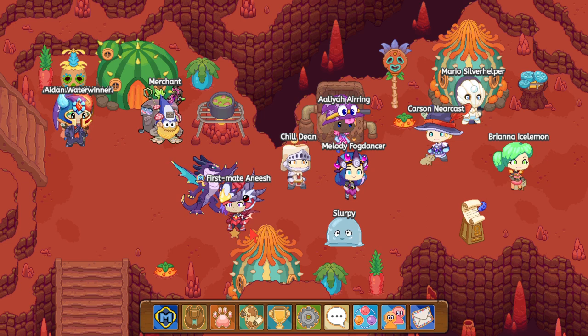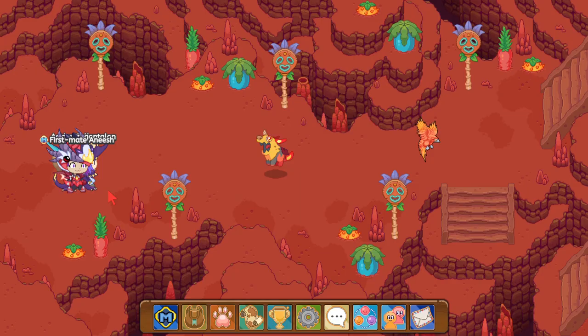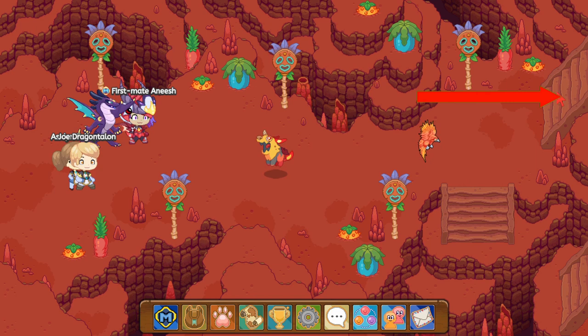If you have the Boots of Hot Lock, go to the right over here. Now what you guys want to do is battle these two pets over here. And once you battle those two pets, you see this bridge up here — you guys want to go up on over here. Let's battle these two pets and I'll be right back.